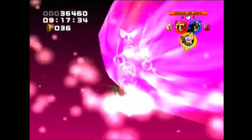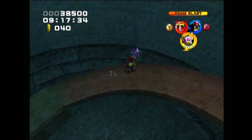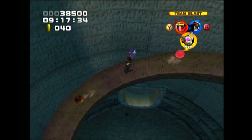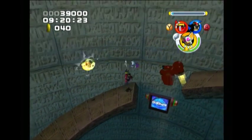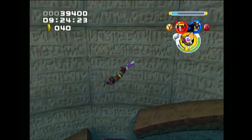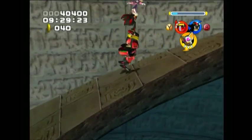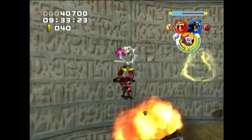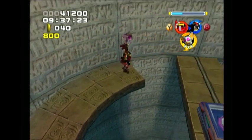Since enemies are spawning in, we're going to go ahead and get rid of those. Time has been restored. I'm going to blow up that guy. That speed monitor is there to show you that you can use Shadow's homing attack to kill that enemy and advance over that space, but I just prefer to use the flying character.